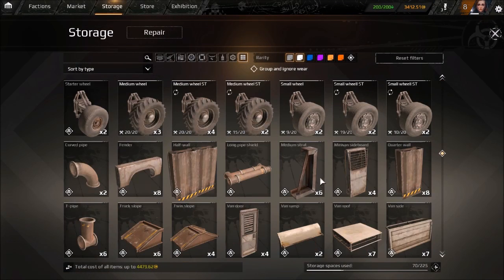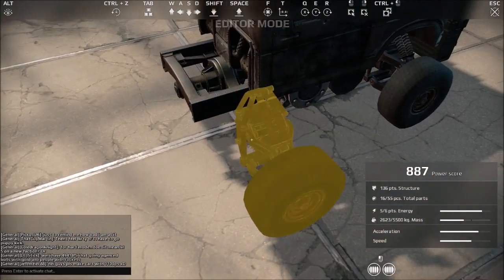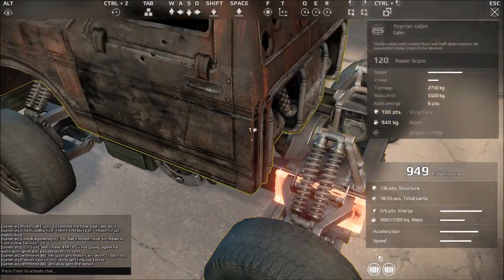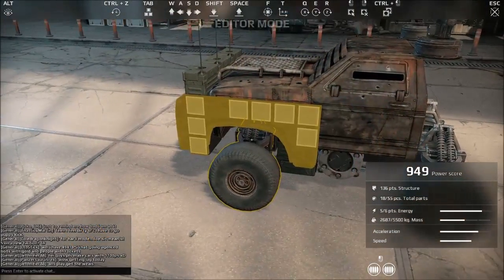I do need the rear wheels set up. I can shove them on here. I want to make as small a vehicle as possible — maybe shrink my hitbox down a bit.